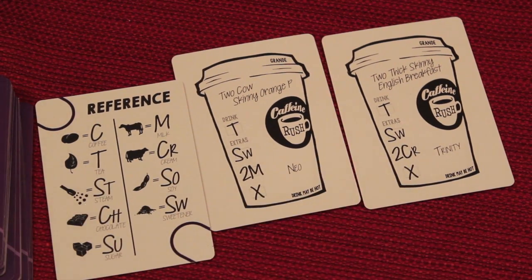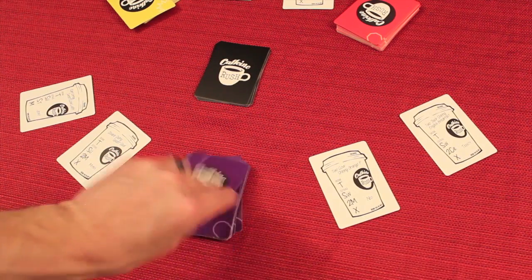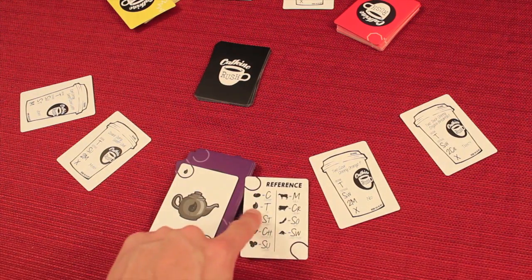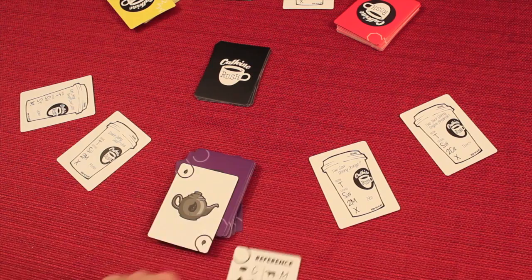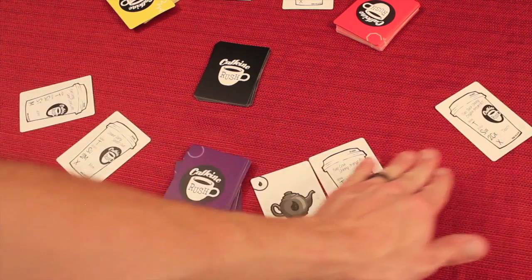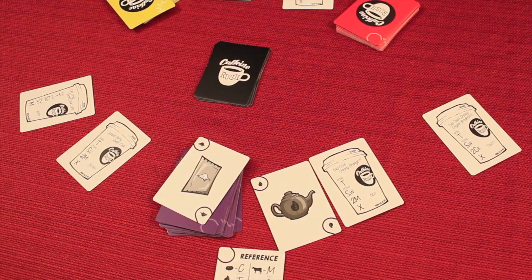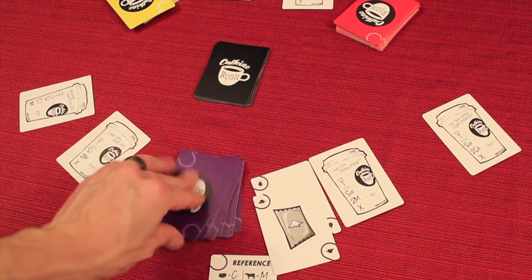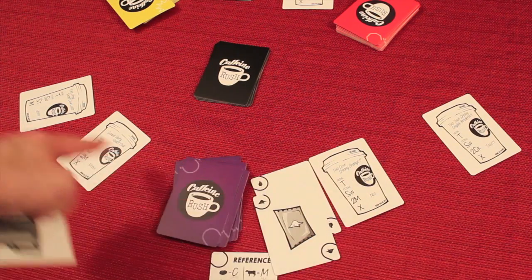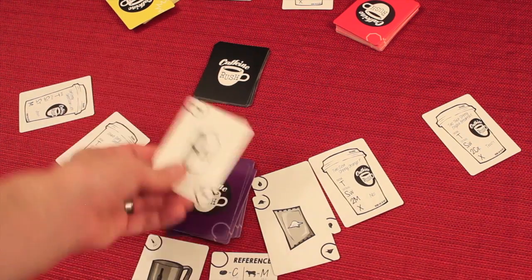At the same time, everyone is fighting for the different drinks. As fast as you can with one hand, you'll be trying to place your ingredients. For example, that's a tea leaf on my card, so I'll put it here on my side. The other player will play his ingredients on his side. I look at the next card — it's a sweetener, and this order also needs a sweetener, so I place it there. The next card is steam, but none of my orders need steam, so I can either hold it or throw it down and try to get another card.